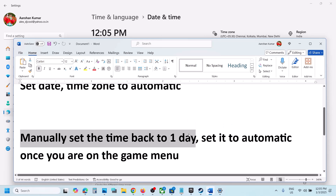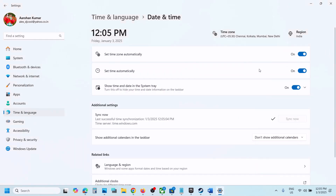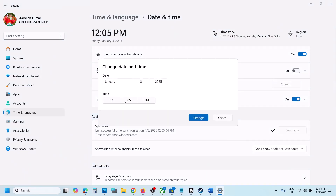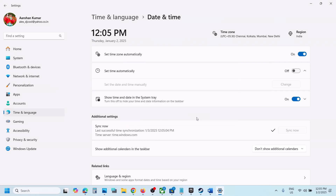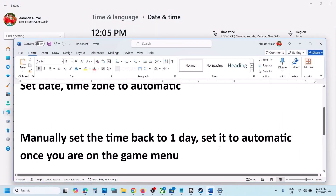If that's still not working, you can manually set the time back by one day. Go to Time and Language, then Date and Time, and turn off Set Time Automatically. Click on Change and set the date to one day before today — for example, if today is 3rd January, set it to 2nd January. Then click the checkmark and click Change, then launch the game.